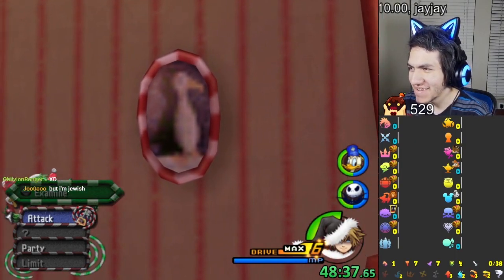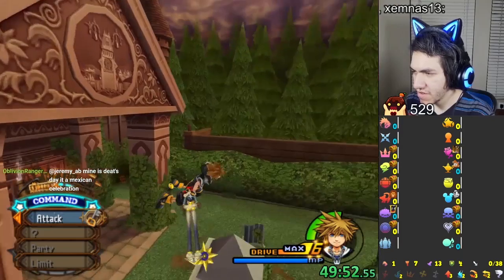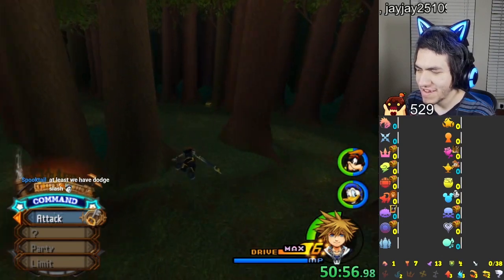Wait a minute — that's a penguin. Why does he have a penguin picture? There's normally a puzzle piece right here, but I guess it's not here in Twilight Zone 1 — it gets added later on. That is strange. I've gotten like every growth ability but Glide, so I have level 1 Glide still. At least we have Dodge Slash.